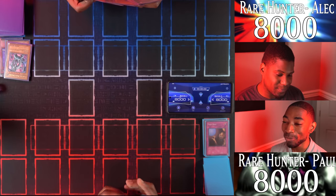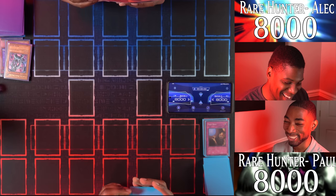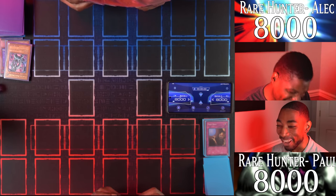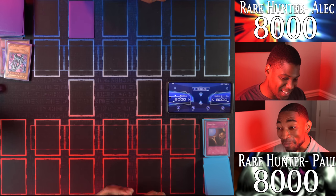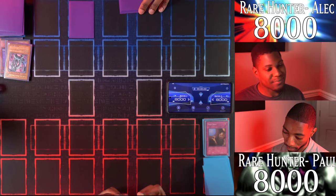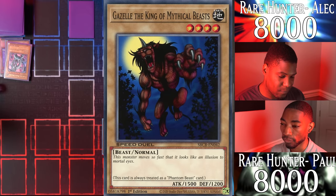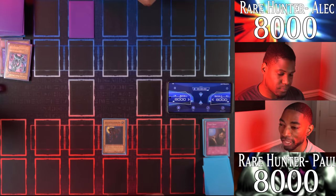There's no Monster Reborn for either of us, so when monsters are gone from trap cards, they're just gone. I'll set a card face down and end my turn. Say hello to another new monster — Gazelle, the King of Mythical Beasts! 1500 attack points. This monster moves so fast it looks like an illusion to mortal eyes.